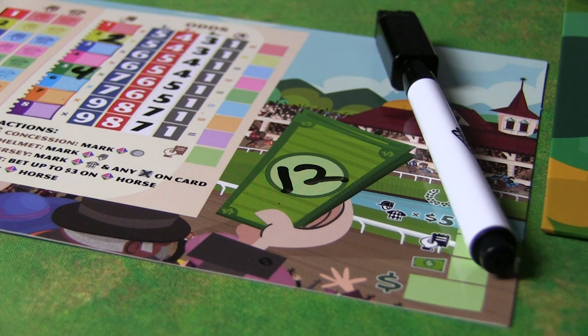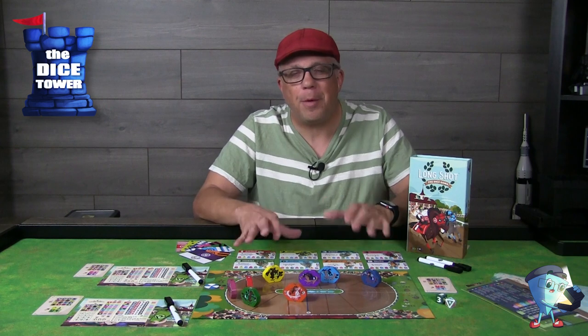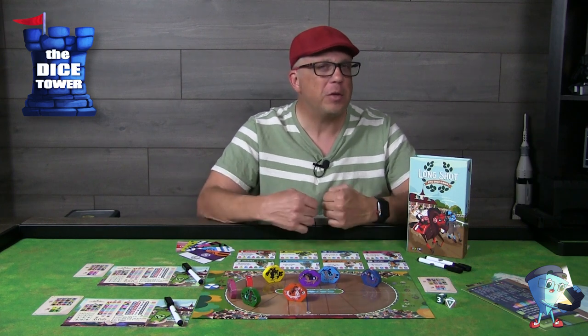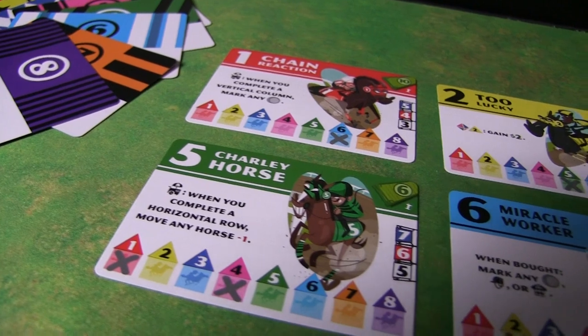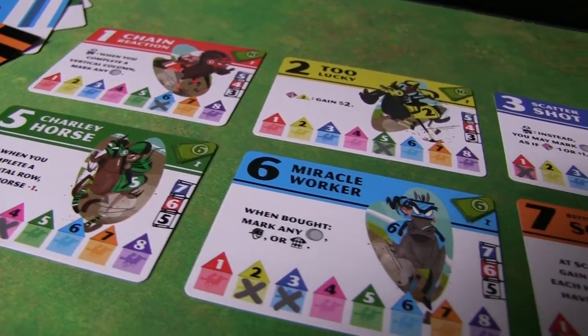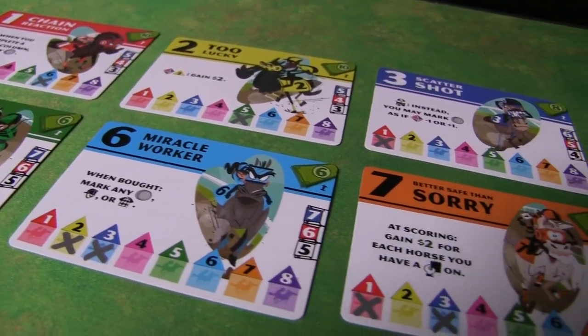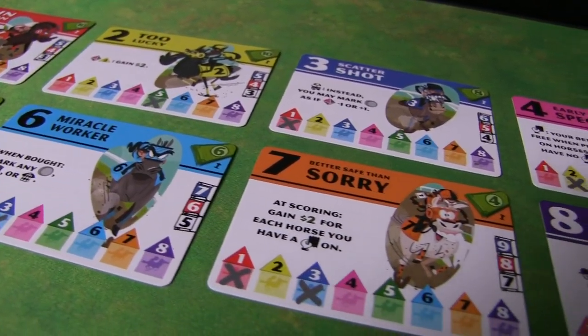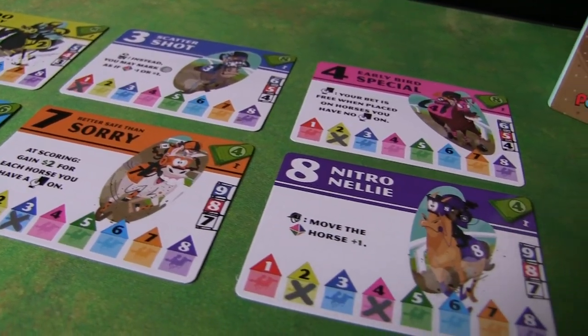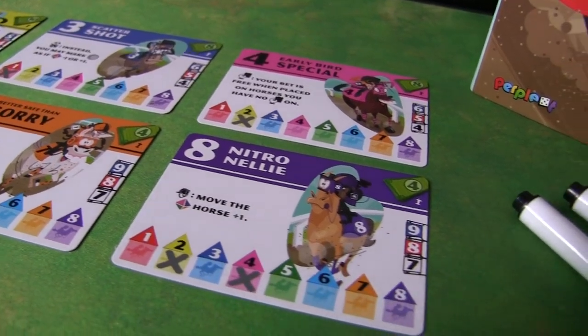You'll take a set of horse cards and place them at the top of the board. These correspond to the meeple horses out on the track. They all have special abilities — some activate when you buy them, while others give ongoing effects throughout the game. Based on which horses you own, you want to be mindful of all their special abilities. Importantly, in the top right corner of each card is the cost of the horse, and some are pretty pricey, so spend your money wisely.